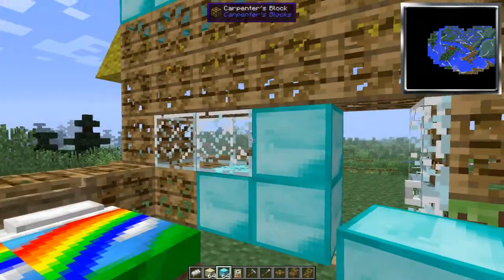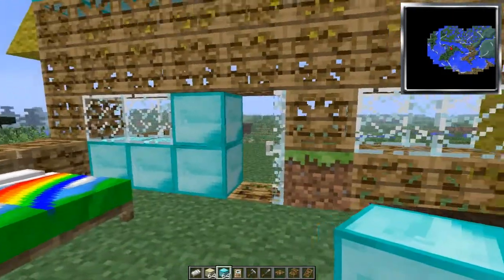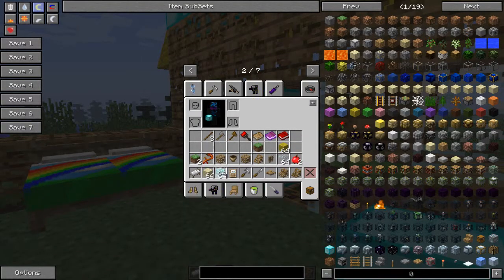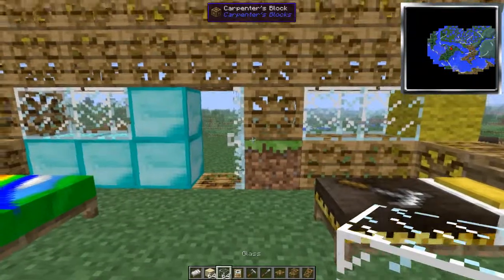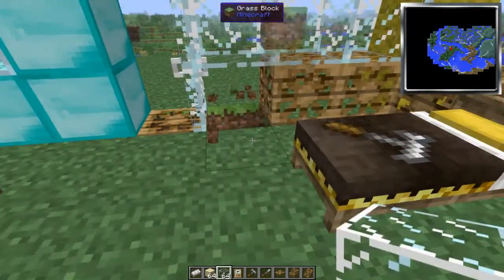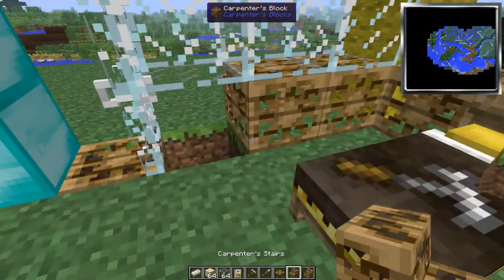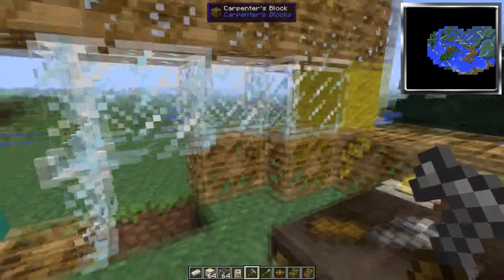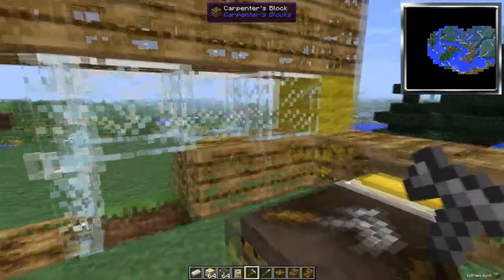How do you modify your blocks? Well, there are a couple of different ways. You can take, say, a diamond and now it looks like it's diamond blocks even though it's not. That's how I got the look of the door.